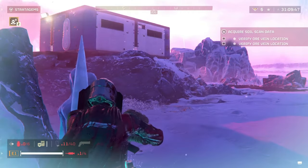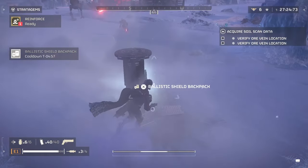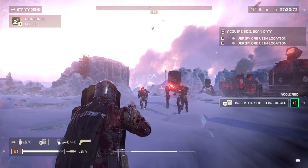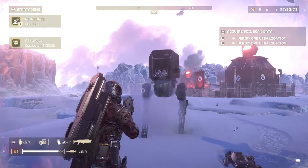It not only takes a lot of firepower to take you down, it also creates openings as well. Take this walker over here — I'm going to put up my shield and the walker is going to be firing at me, but since it has a rhythm to its fire I can simply choose my moment and run at him.